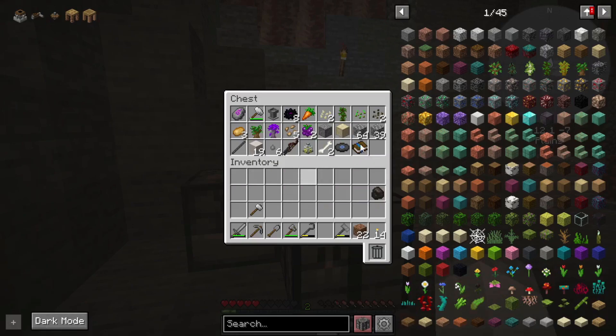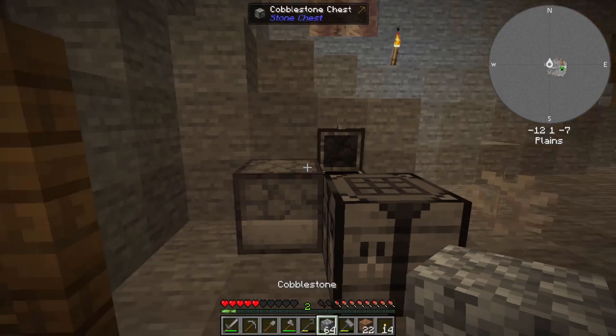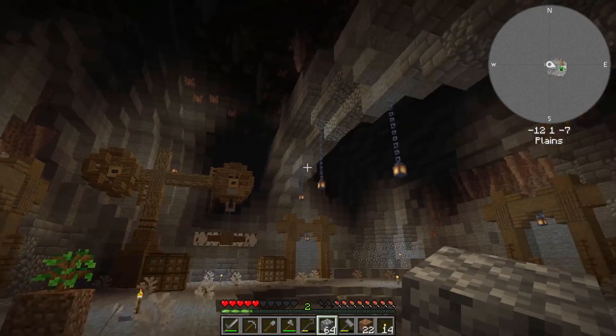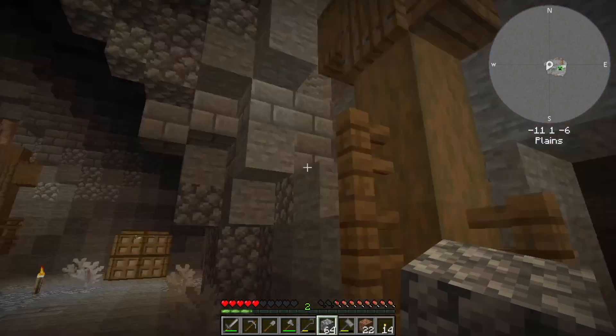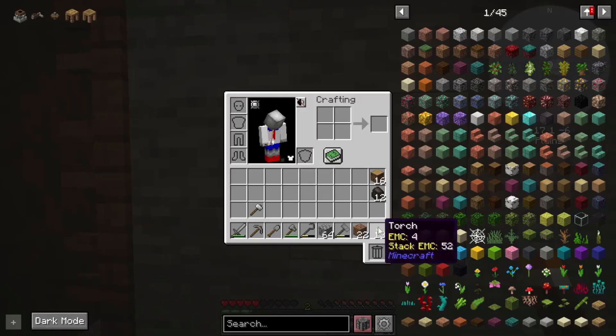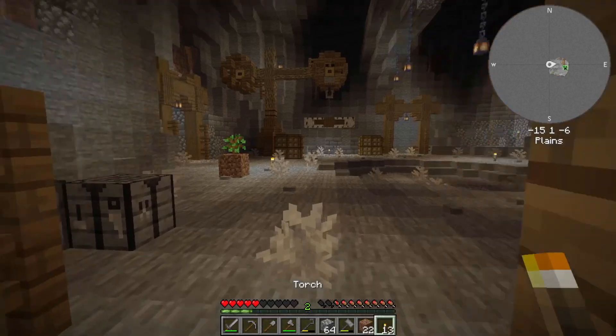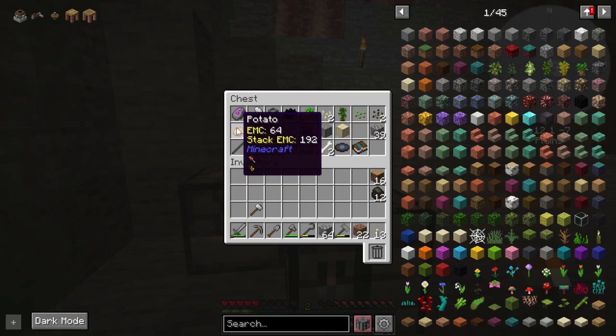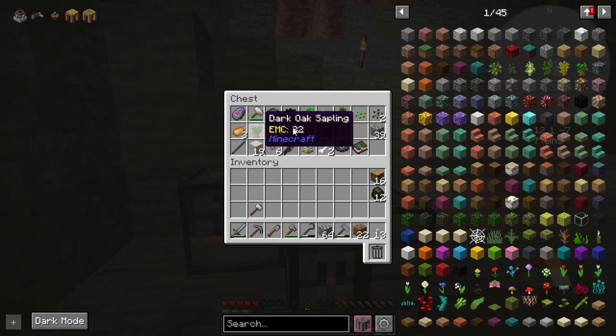So we have a bunch of cobblestone, a good bit of wood and charcoal. What we're going to have to do — I need food, I just realized I need food. I mean, I can eat those. We could cook a potato or two, but I'd really rather grow them. We do have bones. Carrots are actually pretty good.